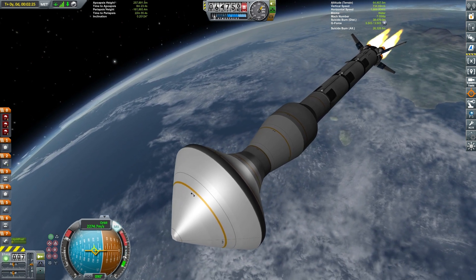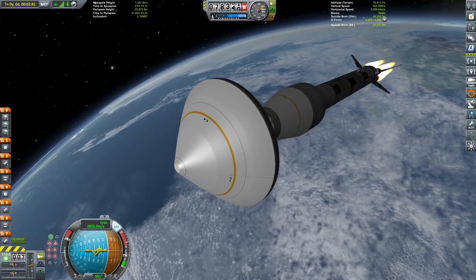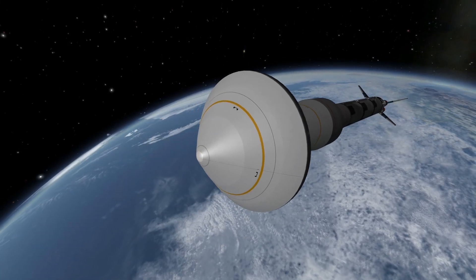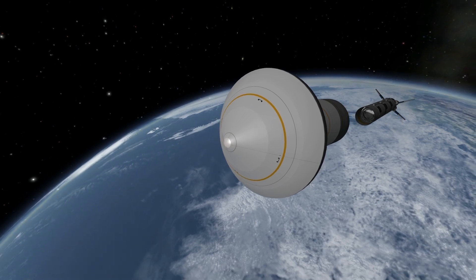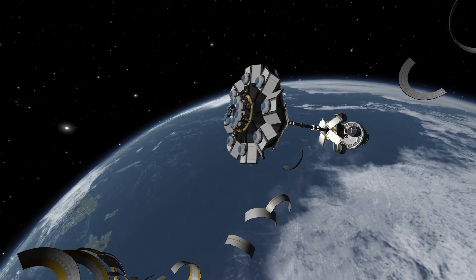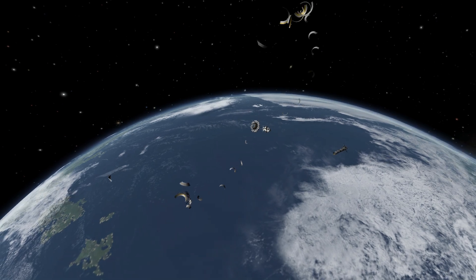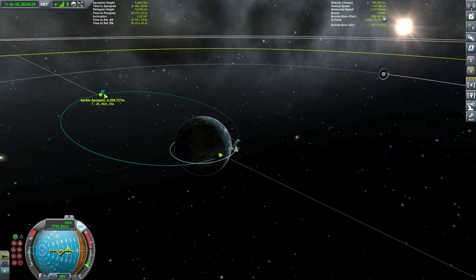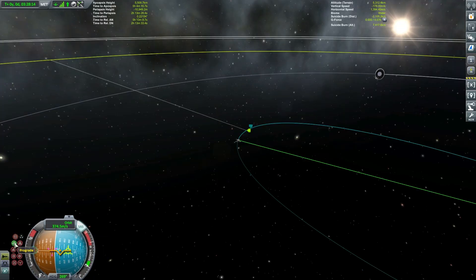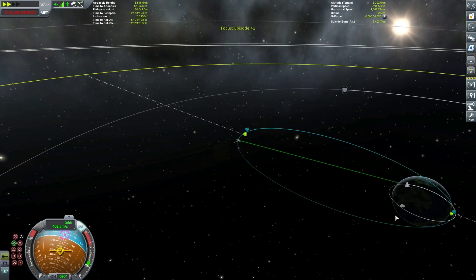As our main fuel tanks run out you'll see we end up with an apoapsis well above 5,000 kilometers and our periapsis still sitting just slightly less than zero kilometers, so we're going to be able to clean all this up very nicely. Now that the first stage has depleted we're going to ditch that first stage and then ditch those fairings in quite a spectacular way. Normally I would use a clamshell fairing because they're more realistic but I couldn't get past the confetti look. We've extended our solar panels and antennas. The next thing is to head up to our apoapsis and make sure we don't fall back into the atmosphere — so we'll extend our periapsis just a little to stay above it, then extend our apoapsis way out.